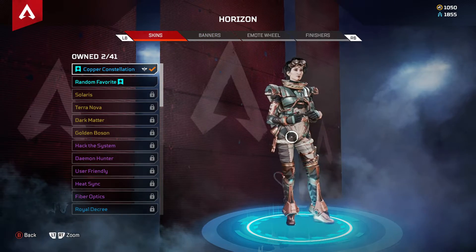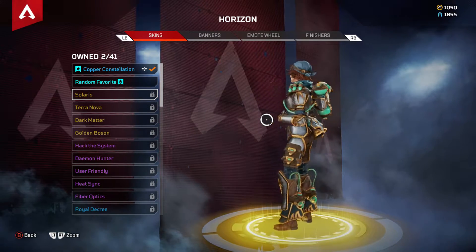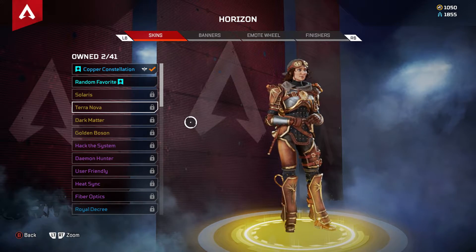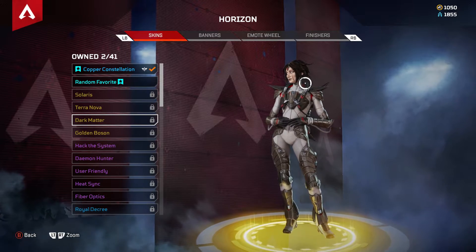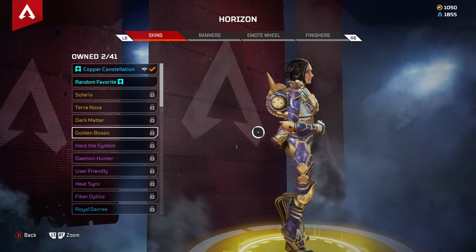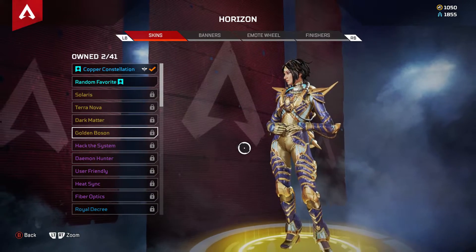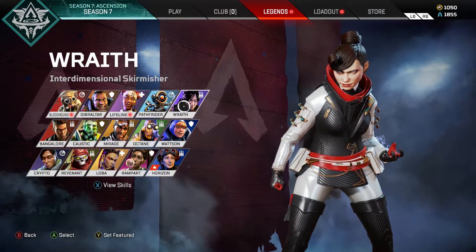Now we're going to get some gameplay with Horizon. Here are some of her legendary skins: Solaris — pretty decent, pretty beautiful; Terra Nova — pretty cool, giving a little steampunk vibe; Dark Matter — kind of looking sadistic but beautiful; and the Golden Boss, which is probably my favorite out of all of them. I could probably craft it but I'm not going to, just in case something else comes out.